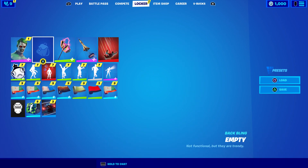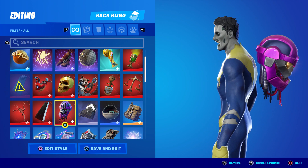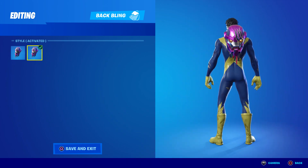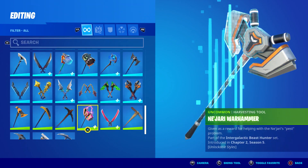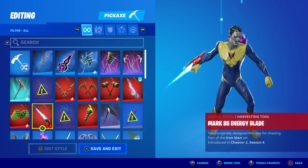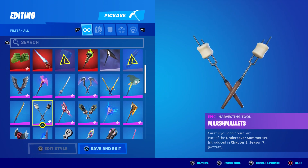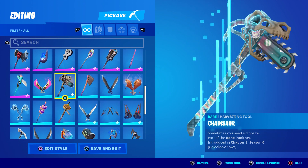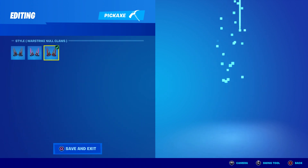Next, come over to the back bling and choose the war ring back bling. You can choose it off or on — I recommend choosing it on. Now, I don't think you have the war ring cross because that's only for the Wolverine skin, so I do apologize for that. But there is one that looks a little bit like Wolverine — you can use this one right here.